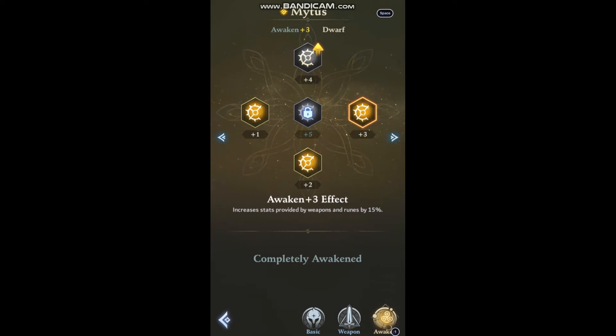Awaken 3 — I actually like this one a lot. It increases stats provided by weapons and runes by 15%. That will stack with runes that already give you some sort of special effect, and also with ascending your rune slots, which gives a percentage boost to your runes. This awakening will further enhance that.